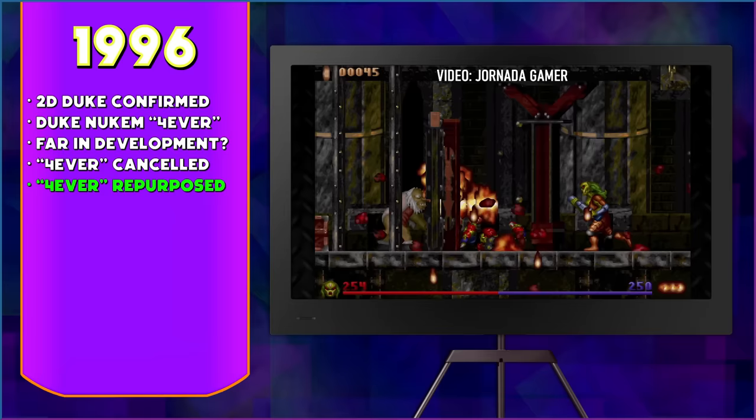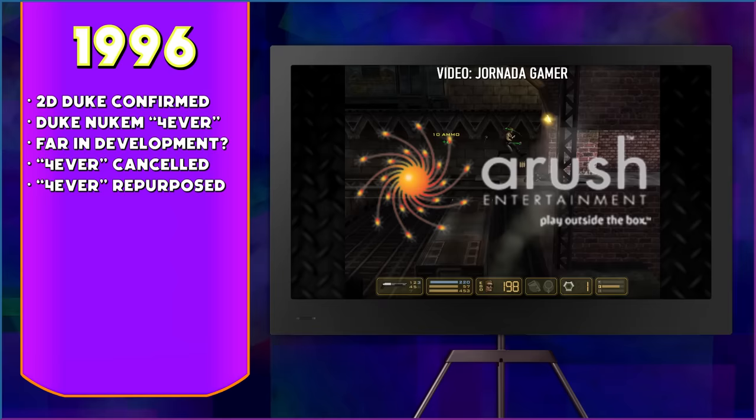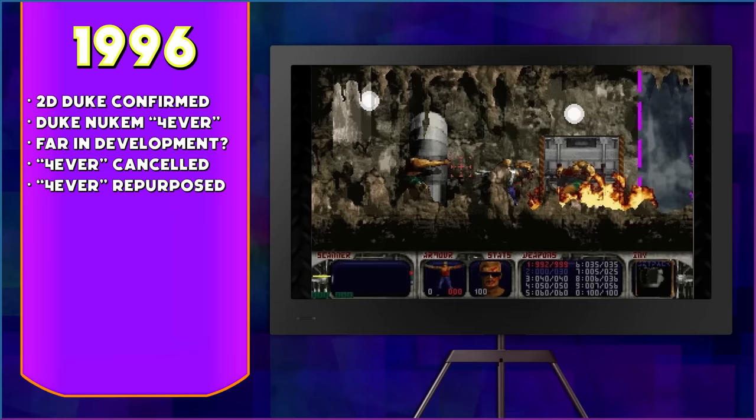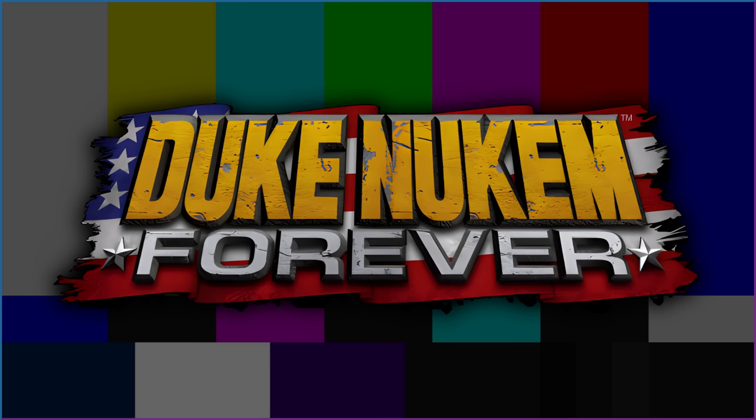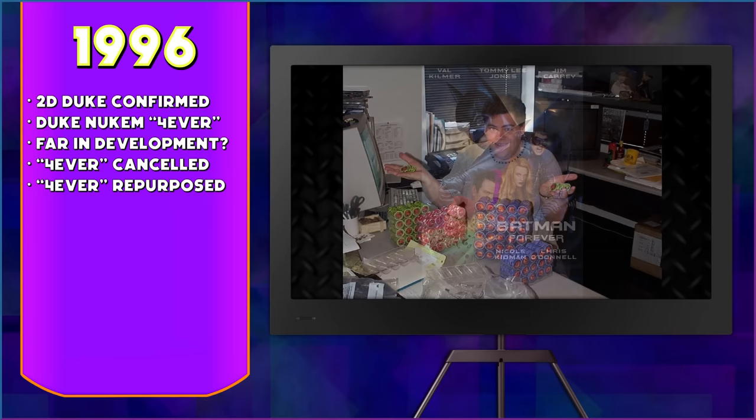Many have said this original Duke Nukem Forever would be the inspiration for Duke Nukem Manhattan Project, but according to publisher A-Rush Entertainment, this was merely a coincidence and Manhattan Project was an original game. This was the first attempt to develop Duke Nukem Forever. The game has a fitting title that created a variety of jokes across the video game world. So where did this name actually come from? There is the obvious pun with the number four, seeing as how this is Duke's fourth game. But to be more specific, in 1996 George Broussard, co-founder of 3D Realms and project leader for most of the game's development, was inspired to name it in parody of Batman Forever.